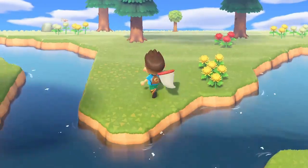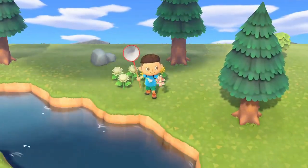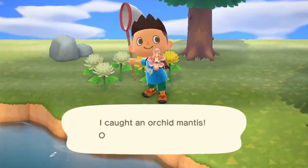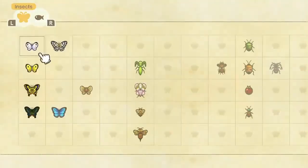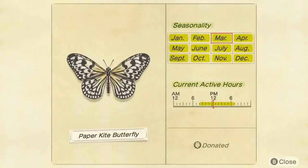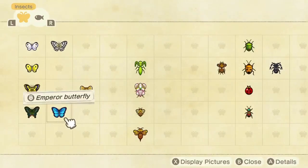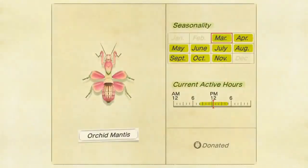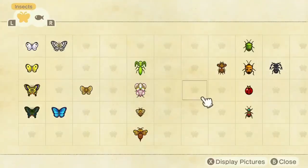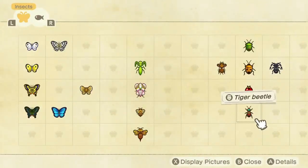In March, here are some of the specific bugs we're looking to catch. We have the paper butterfly worth 1,000 bells, the peacock butterfly worth 2,500, the emperor butterfly worth 4,000 — that only shows up at night, it will not be here in the day — the orchard mantis worth 2,400, and the tiger beetle worth 1,500. Those are the only bugs I'm focusing on.